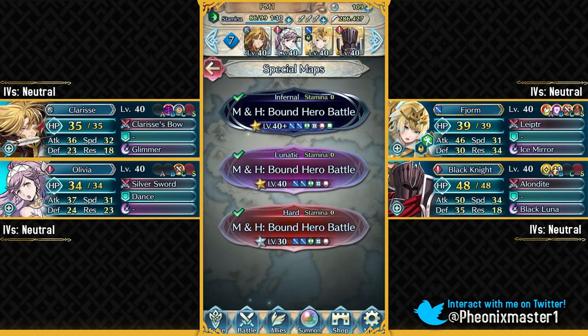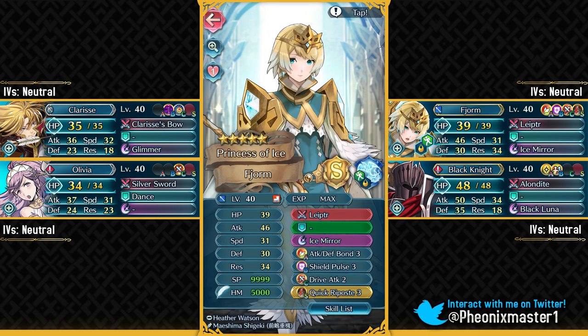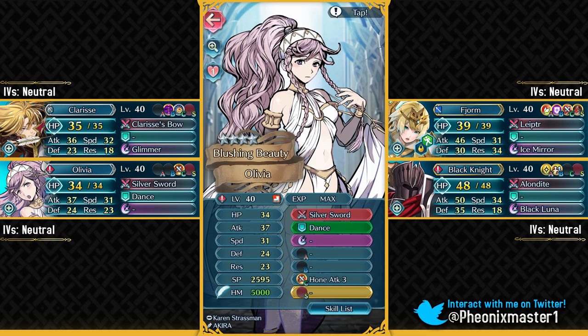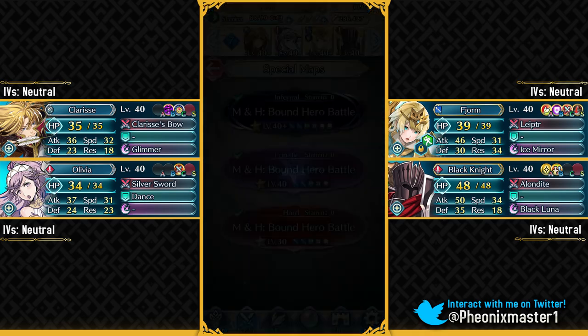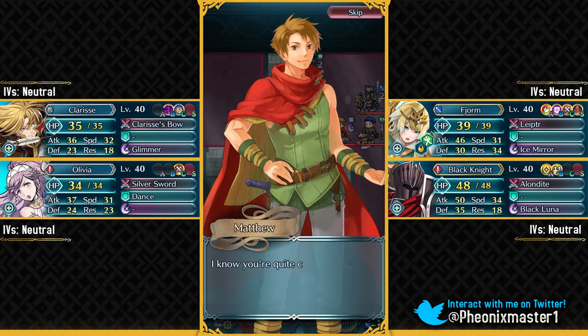My third Infernal Solution includes Black Knight — it's been a while since I've used him for a free-to-play solution. This is for people who have also foddered off their Legendary Ike. I've got Black Knight with his vanilla skill set and S-rank support with Amelia. Then I've got Fearne — give her Quick Riposte Sacred Seal; Quick Riposte 1 should do it. Then I've got Olivia and Clarice with their vanilla skill sets. I'm going to be abusing Wings of Mercy with Black Knight quite a lot.